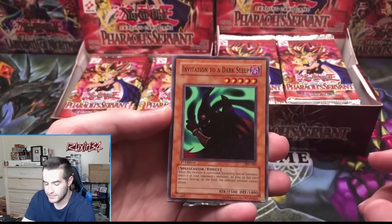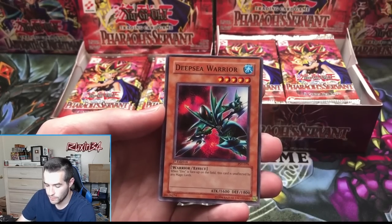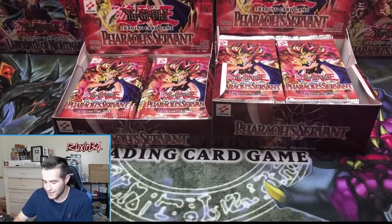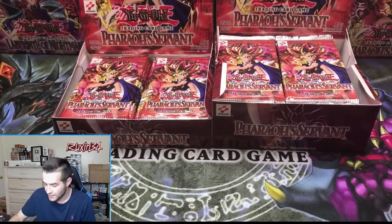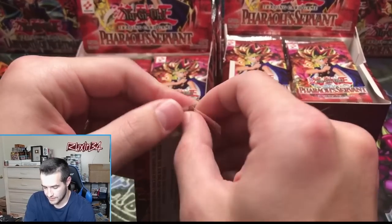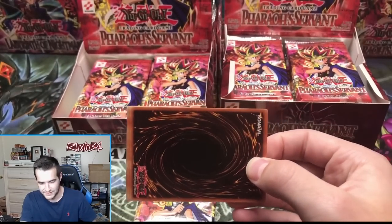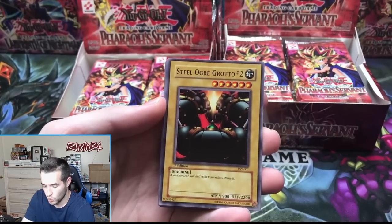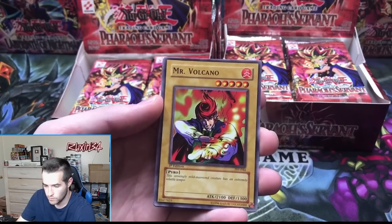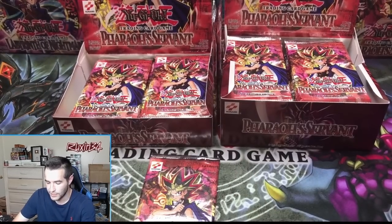Invitation to a Dark Sleep, Mystic Probe, Solomon's Lawbook, Deep Sea Warrior, and another Hayabusa Knight — we've seen him twice already. There will be about nine to ten hits in the retail box, so overall we're going to have somewhere between 15 and 17 hits. We've got a Steel Ogre Grotto, Light of Intervention, Earth Shaker, Mr. Volcano, and a Force Requisition — just a regular rare, not what we're looking for.